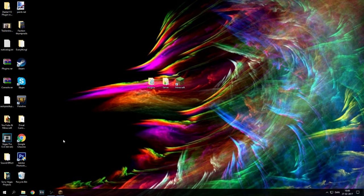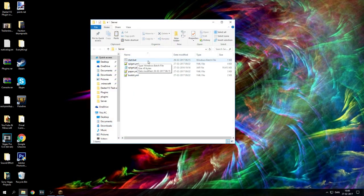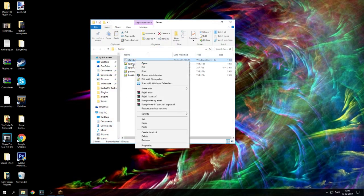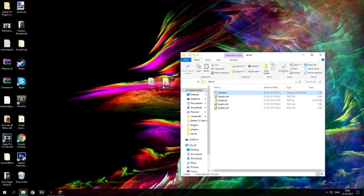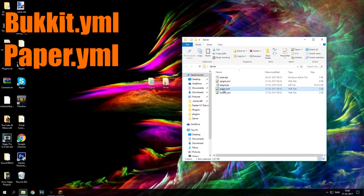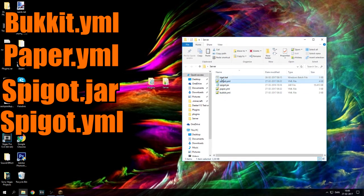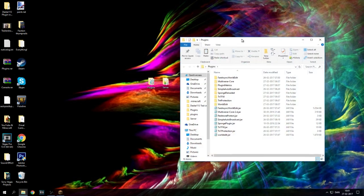Make sure that you have gone down to my description and downloaded two WinRAR archives. One of them is the server. This is what you should have. The start.bat right here should be a bat file. This is what you should have: bucket, paper, spigot.jar, spigot.yml, and a start.bat.